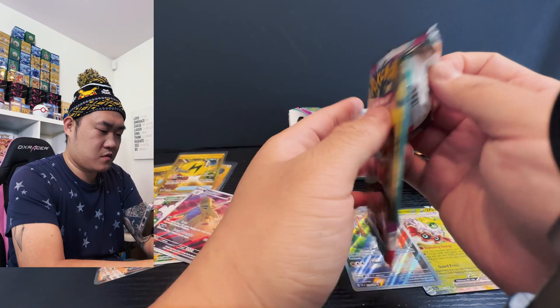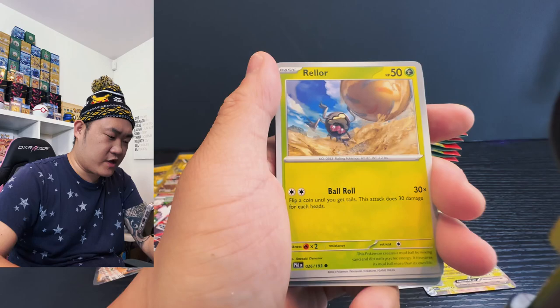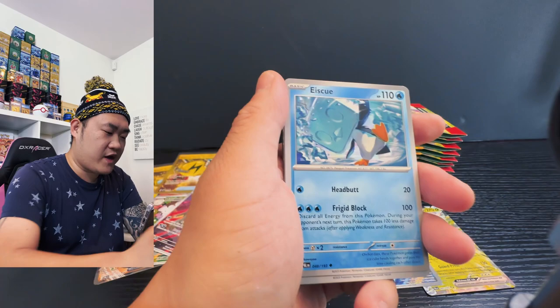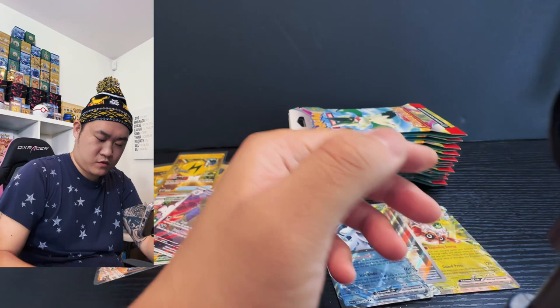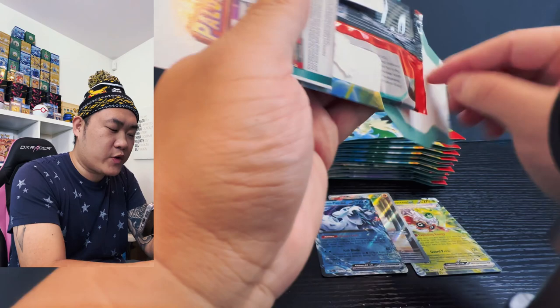Starting off with a Girafarig and then Great Ball, Rolley, Floxley, Azumarill, Blacephalon, Squirtle. And I got the Heracross and Nacli — oh we got a Chimpecho EX! Chimpecho EX baby, that's what we're doing! We have three regular hits on the right side now — haven't seen any secret art yet, but it's gonna be there.